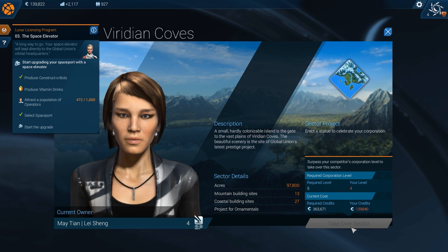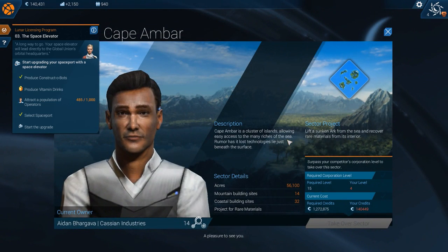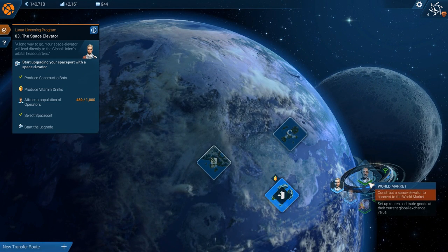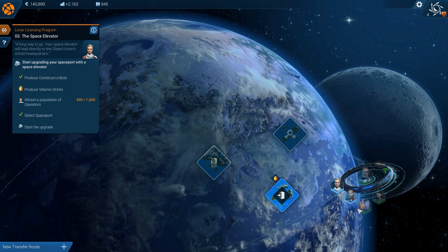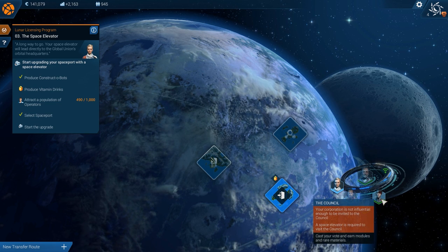The deal is we can actually buy out and take over a sector. Required credits - we require that many. If we had that many, we could buy them out and get their whole new territory size. That's kind of the battling mechanic. This guy is $1.2 million - he's a lot richer than us. So we could actually do that in the future.